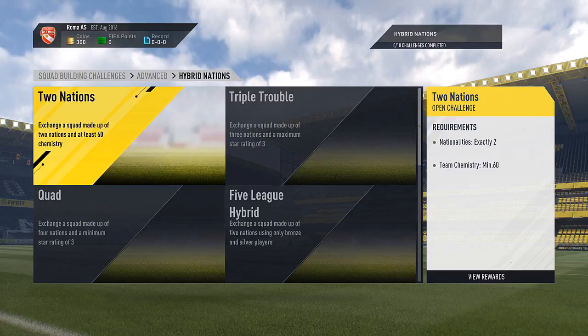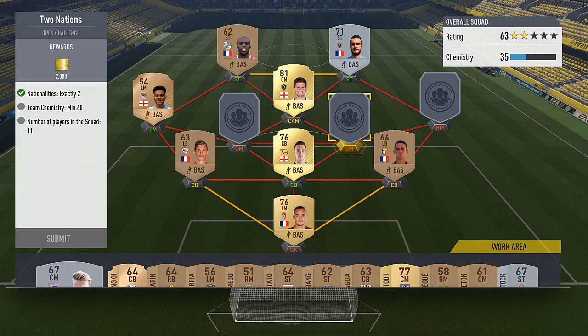You've got different challenges that you need to do — it's basically building a squad. There'll be hybrid challenges, and on the left in this image you'll be able to see there are specific things you have to hit in order to complete it. So, for example, two nations — you need two nations, you need to get a certain level of chemistry. And then once all of them are ticked, you submit it, you get it done, and you've got that challenge complete.